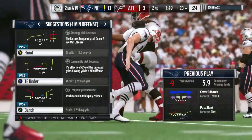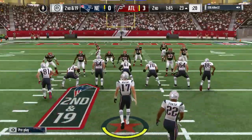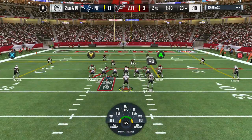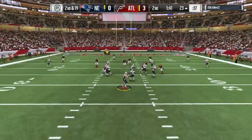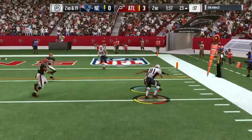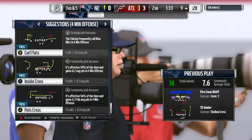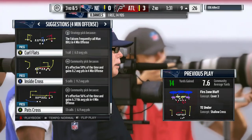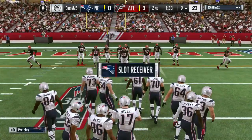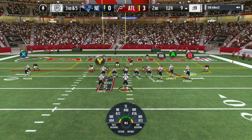He takes him down for a loss of nine. Now a second-down throw for Rivers — it's caught right side by Daniels, and now they're inside the 10, brought down at the nine-yard line. Give him 14 on the play; that'll lead to a third down. The passing game in the second quarter is starting to heat up a little bit.